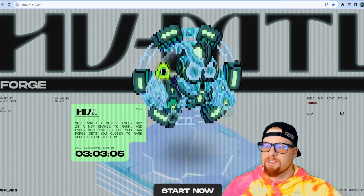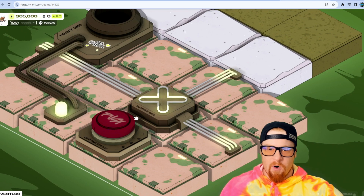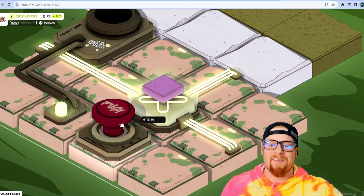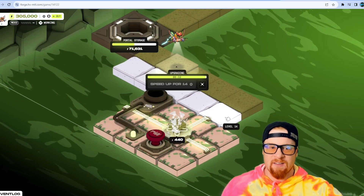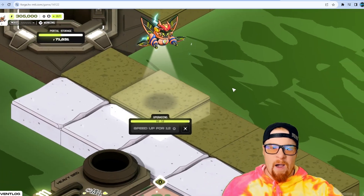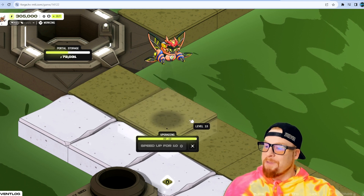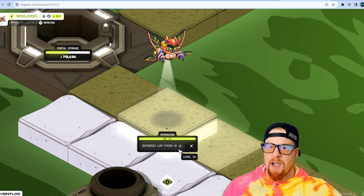Connect your wallet — we'll go with MetaMask — next, connect, sign in, and we get started. Here we are on our land. You can see the forge button showing what you can build. My theme right now is white slates and grass slates. Right now my little heavy metal bot is upgrading this tile, and just like that video said, if I wanted to speed up this process I could do so for nine gears.